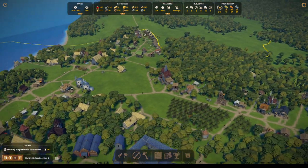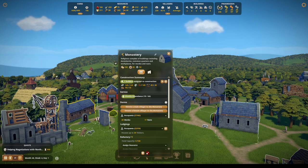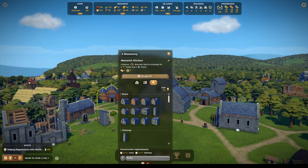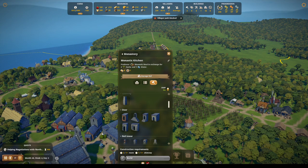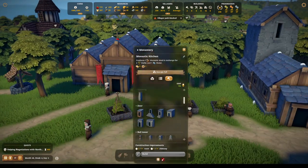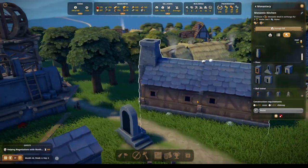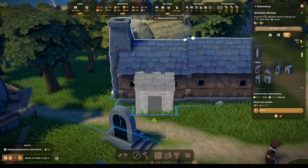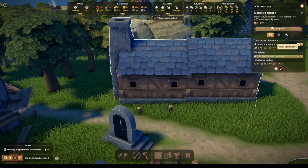Where are we at now? The refectory is being built. I wanted to do the monastic kitchen and add a door — like why didn't it call for a door? Riddle me this. Come over here. I wish it would just automatically go over there. We're gonna add a door right there — just add this little rustic-y guy. Let's make this the priority, please. Having no door makes no sense.